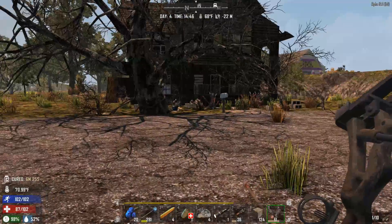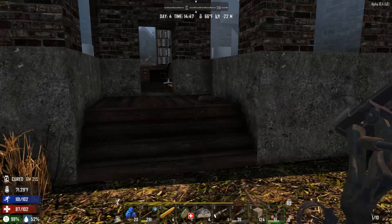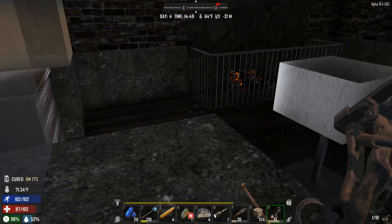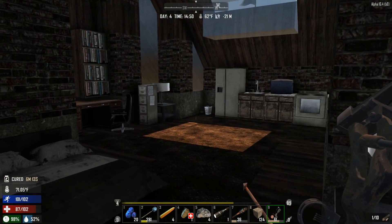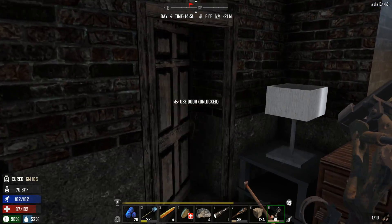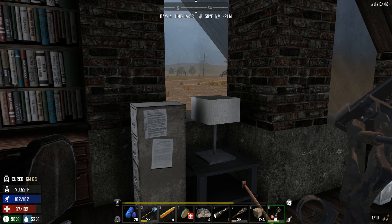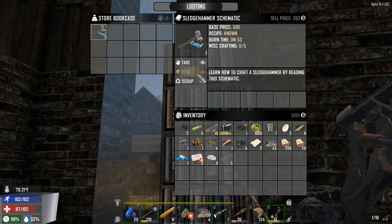Now this place right here has been the bane of me. I've tried to loot this place a few times now, but every time I come over here, there ends up being a glowing feral zombie in this building. So is there still one in here? There is no glowing feral radiated zombie! Holy crap, guys — I can actually loot this place now. This is a nice-sized smash and grab.